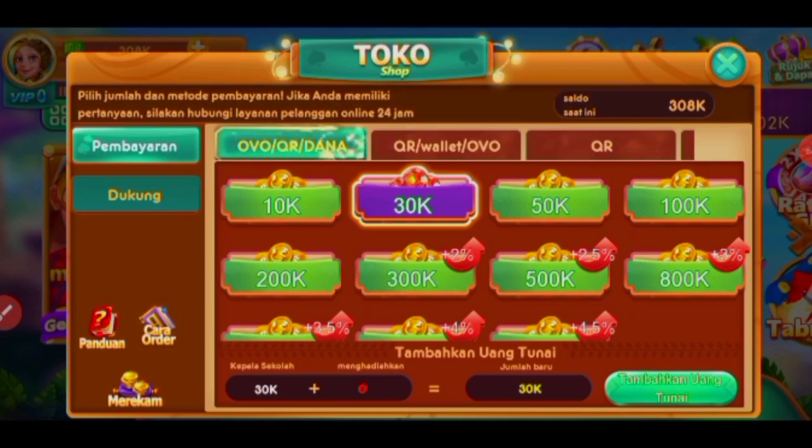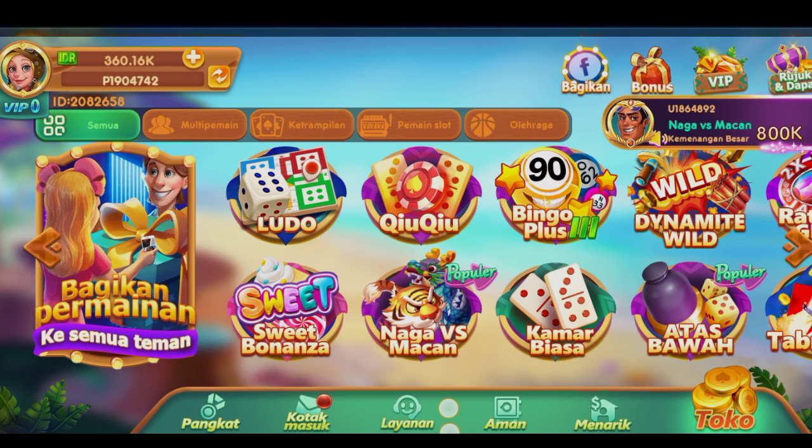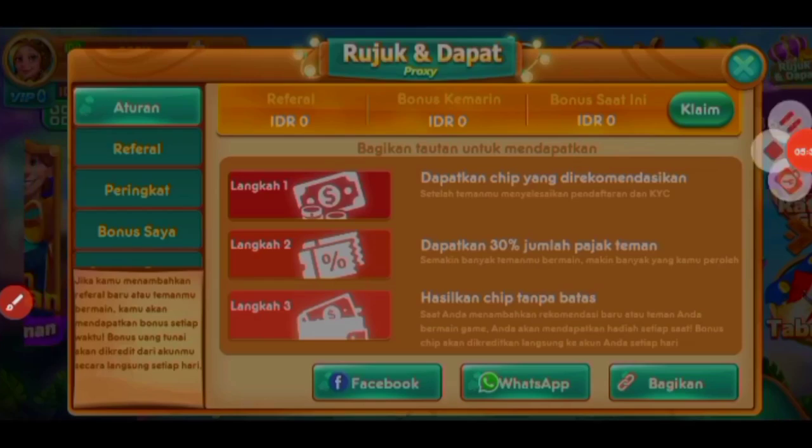Setelah teman-teman berhasil melakukan isi ulang, saldo akan masuk ke akun kalian. Untuk misi selanjutnya, sebelum kita bermain game, disini kalian juga bisa mengundang teman. Klik di bagian rujuk dan dapatkan. Ketika berhasil mengajak teman, kalian mendapatkan beberapa komisi dari teman yang kalian ajak. Nanti kalian bisa claim bonus dari undang teman. Kalian bisa langsung sebarkan ke Facebook, WhatsApp, dan Google, klik di bagian bagikan lalu sebarkan ke media sosial atau ke teman yang kalian ajak.